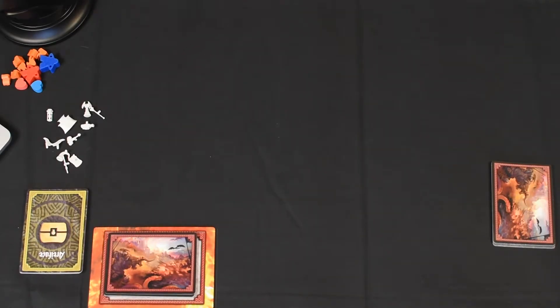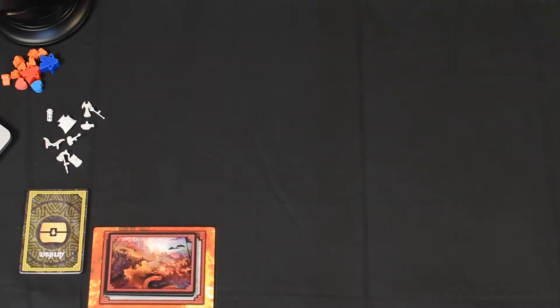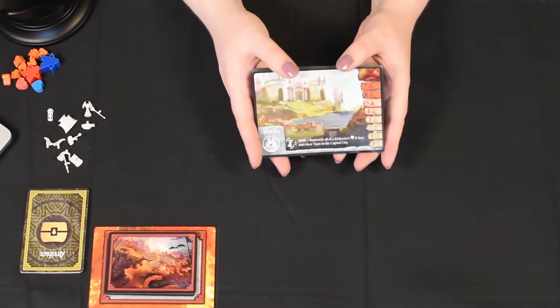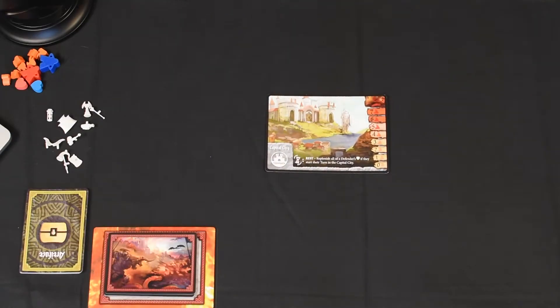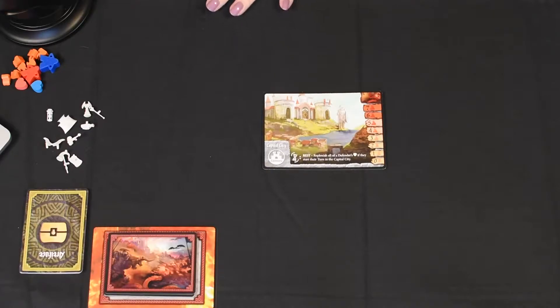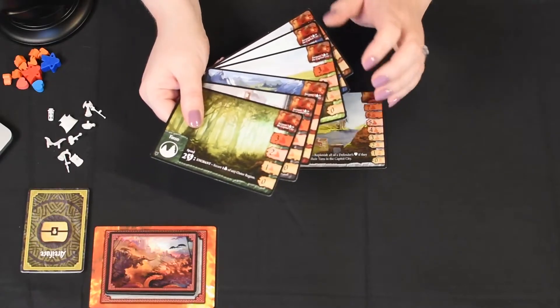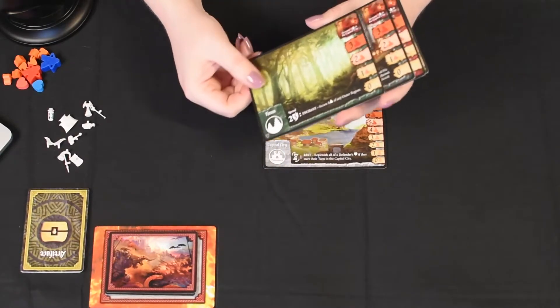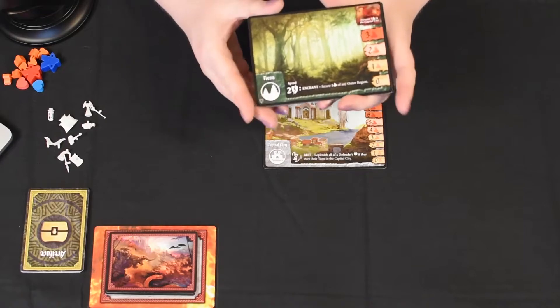Your Capital City will always be your center card, so we'll put that down right in the middle. The Outer Regions have two sides, and the difference between the two sides are the regional abilities. For example, on Side A of the Forest, you can spend two actions to secure — drop one of these values down of any Outer Region.